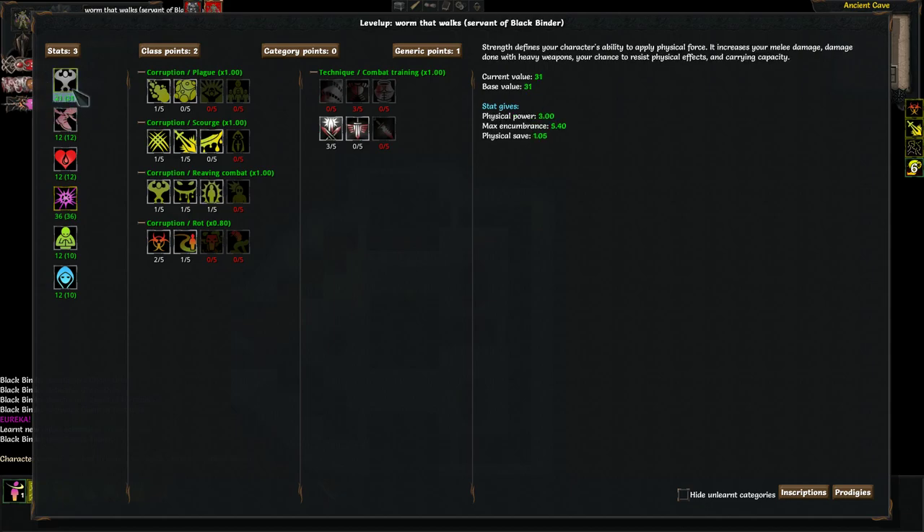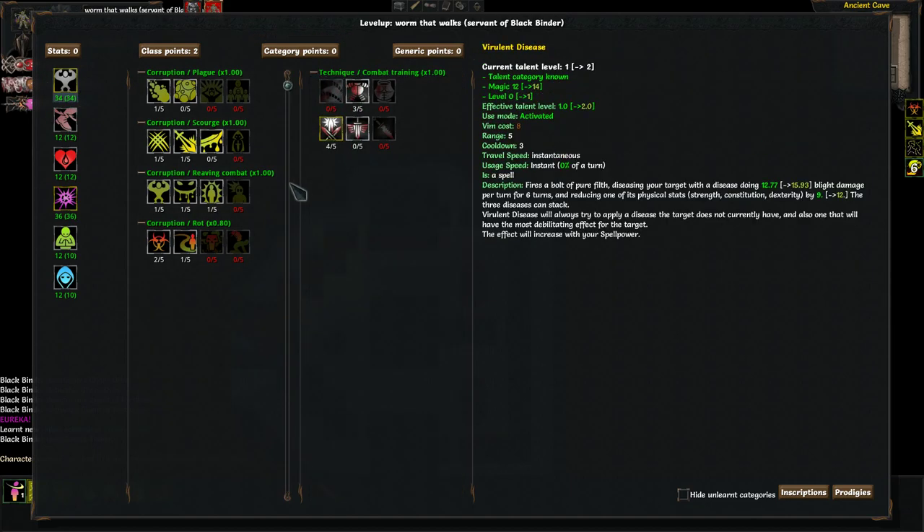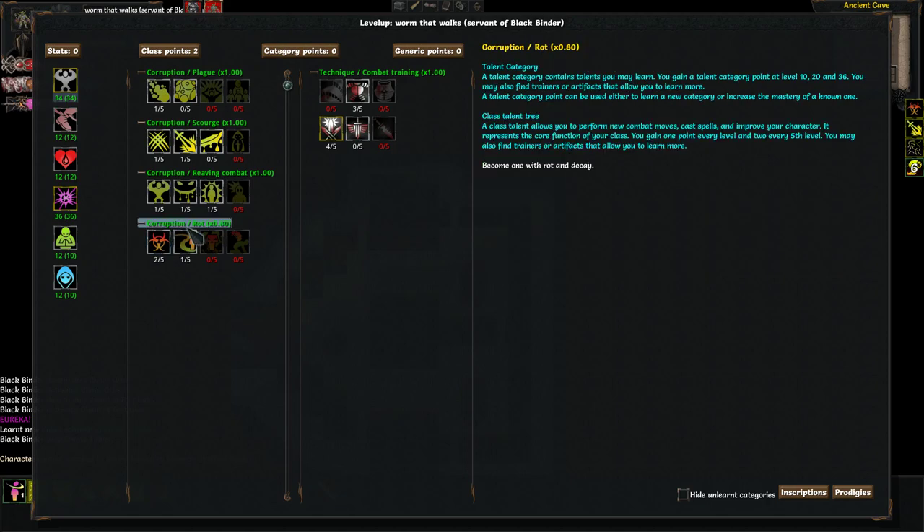Let's look at our pet real quick before we end it. Let's get up to 36 magic and then we'll pump the rest into strength. Grab some accuracy — and what points are we going to put into talents? Let's go Infestation.